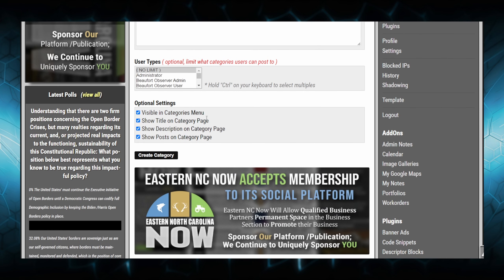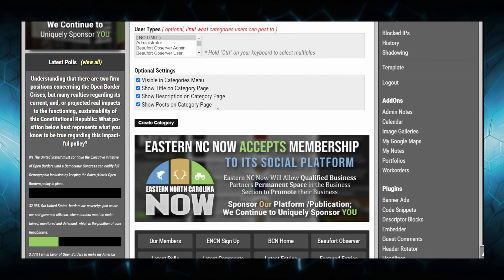'Show title on the category page' is self-explanatory — the title we labeled 'aaa' will not be displayed on the page. This is useful if you want to hide the title and description. You can also choose not to show the posts within that category, for any reason you might have.